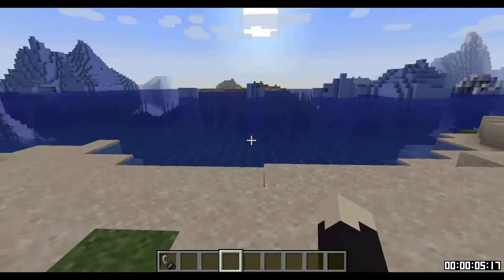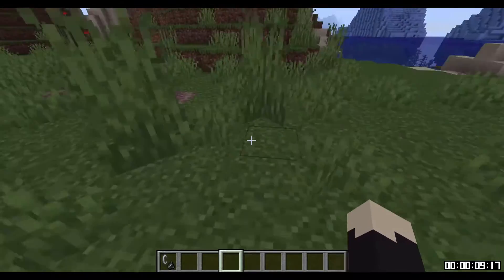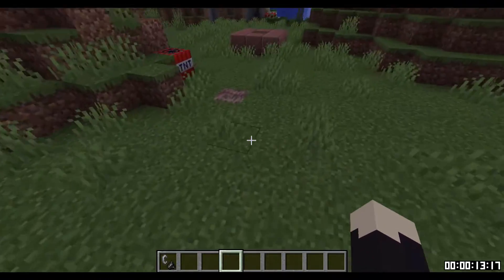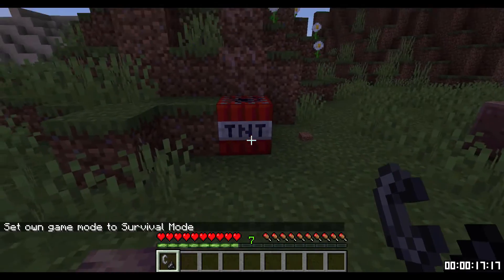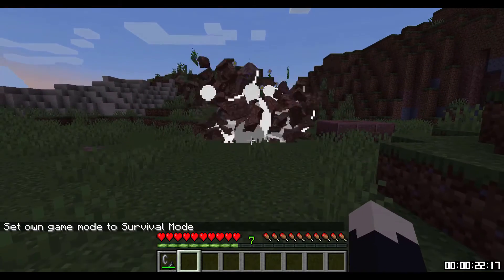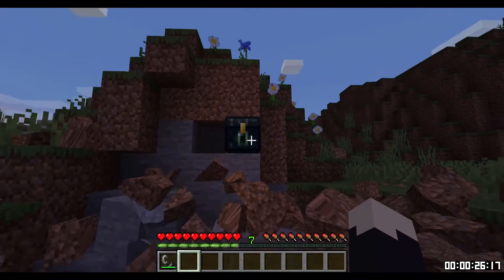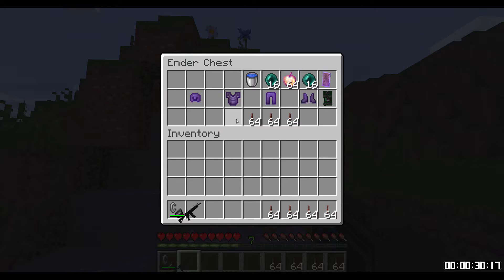Where are we? I guess we should get right to it. Dude, a dripstone path. No way. Oh my gosh guys, it's like this TNT is ready to be lit. It's an ender chest, and look what it has for us. Let's get this stuff and go.